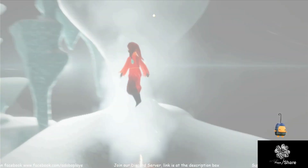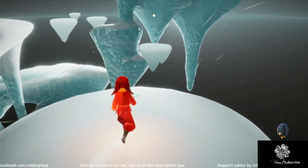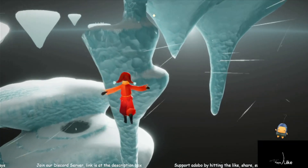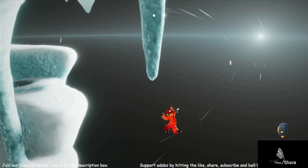For this one, you have to face the current — directly face the current — then change to glide mode, so the current will push you upwards. Like this. But it's not enough, so let's keep doing it.